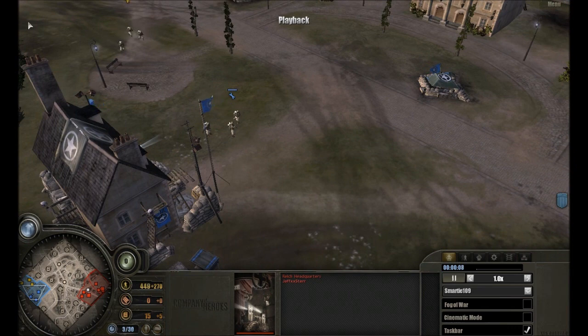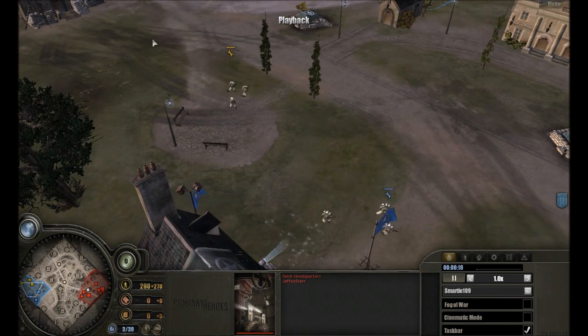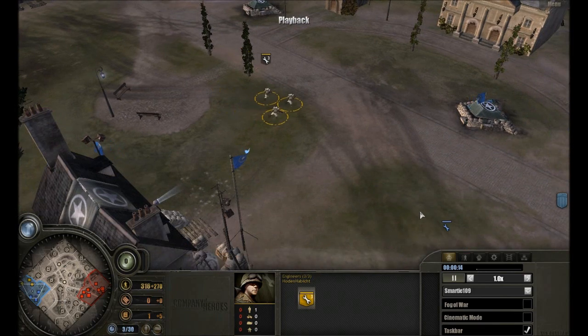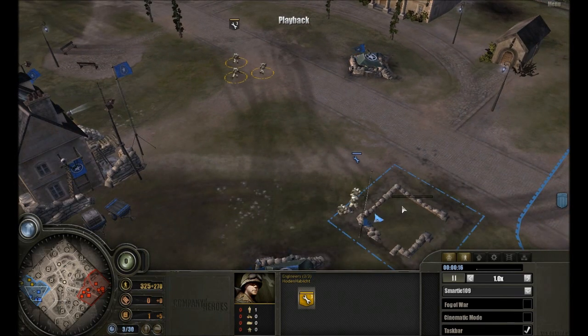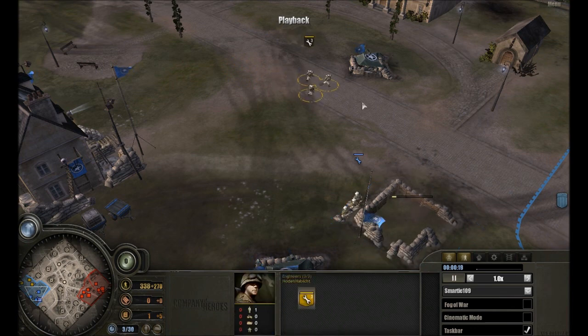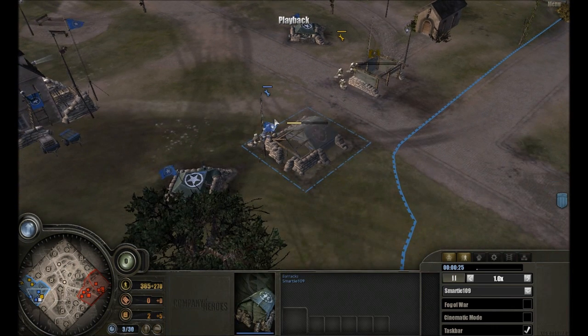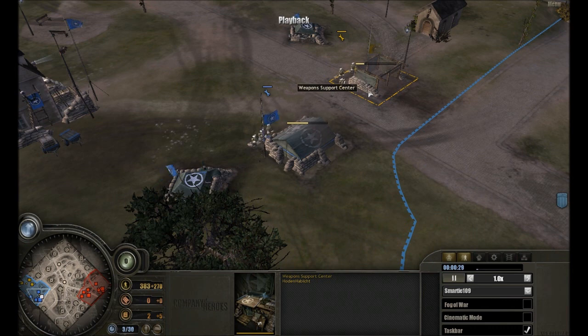I actually played really well, but I also have to give credit to my ally because he played very good as well. He immediately anticipates — when I pull off a barracks, he pulls off a support center. So I'm going to fully concentrate on making riflemen and doing infantry stuff, and he will support me with his MGs, mortars, and snipers. And actually that works out really, really well, as you will see in this game.